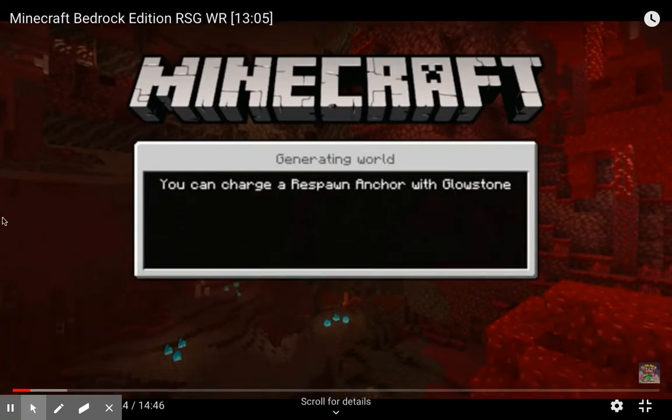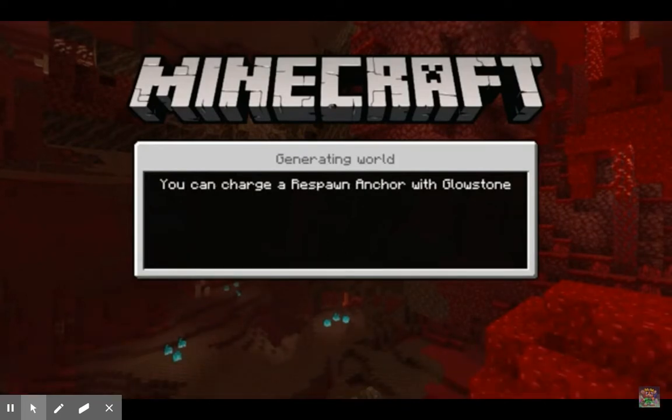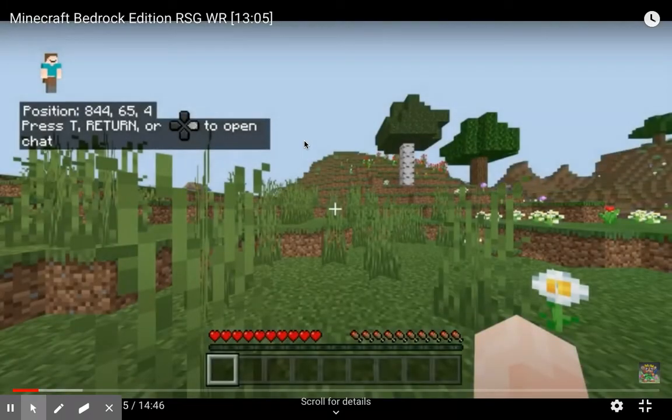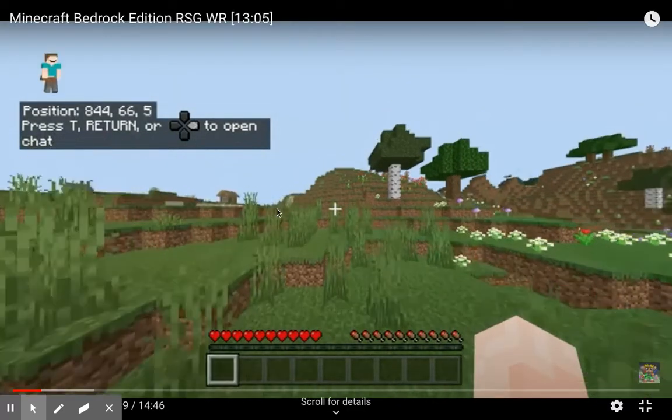As you can see, his world is generating right here. You can see he spawns partially into a flower forest biome. And you can see flat land, which is good, because there could be a village. If you look here, you can see the top of the village house. That is exactly what you want. And it is an oak village, which is one of the three villages that has hay bales, which is a pretty good source of food. So he notices that. Kind of obvious.